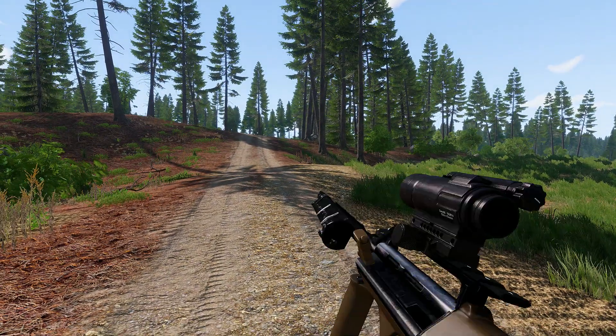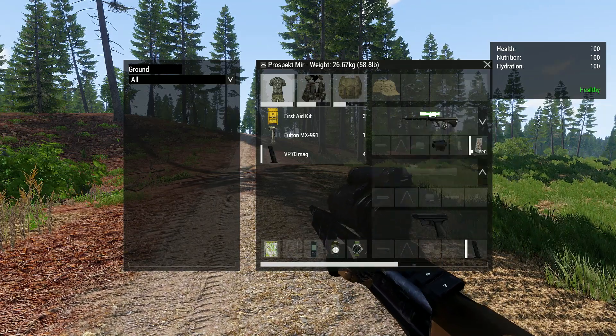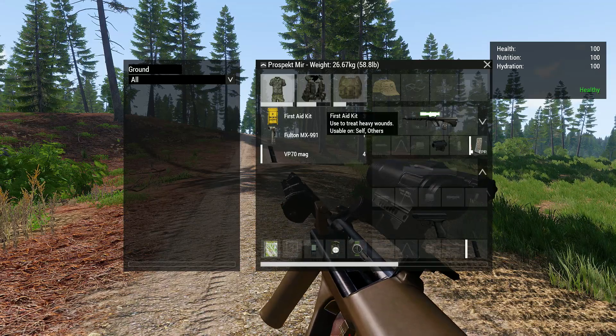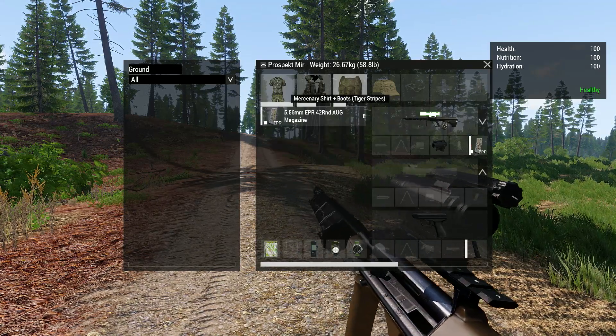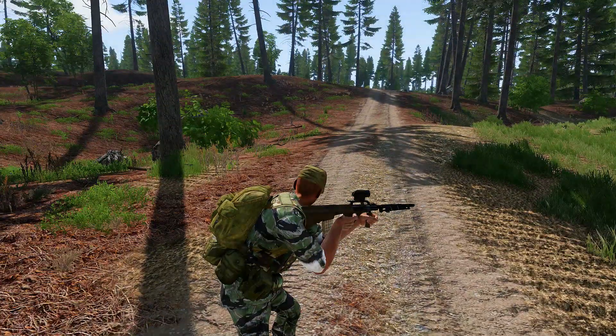I have an AUG HBAR, a red dot sight or CCO sight, and a VP70. Not sure why I chose that. Some mags, some first aid kits, standard kind of starting stuff. And tiger stripes, for some reason.